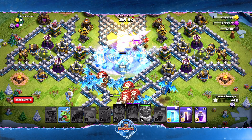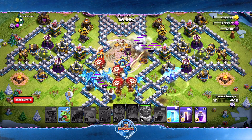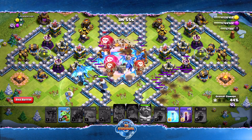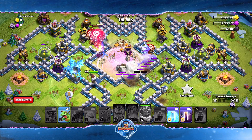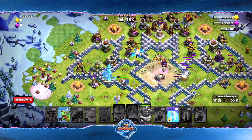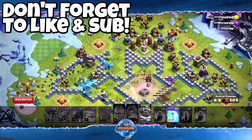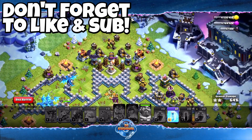They're frozen — that's fine. We do have one more Rage; let's rage up these balloons so they can get to where they need to go faster before the Inferno Towers can do work. Now we can effectively start our bat wave. There are no towers here to really hurt us. I'm going to drop the Baby Dragon up top and that's pretty much it — we just let the bats do the work.